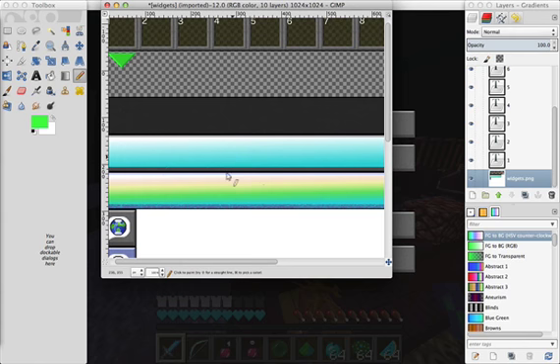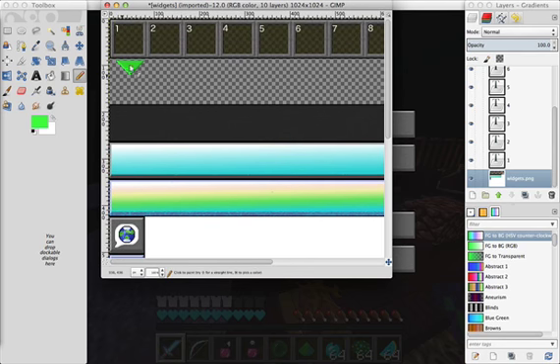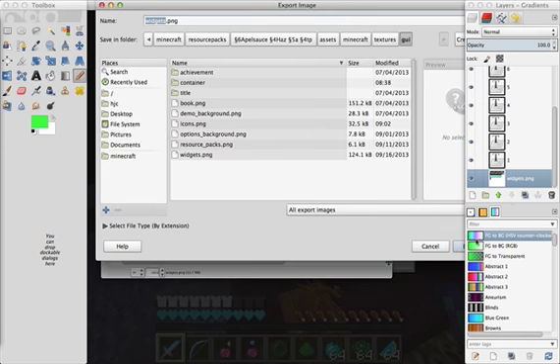That was pretty simple. I pasted a blue-white gradient in the button and a rainbow gradient in the selected button. I changed the square around the item you're using to a green arrow, and I put numbers in the inventory slots. Let's export this and see how it looks in-game.